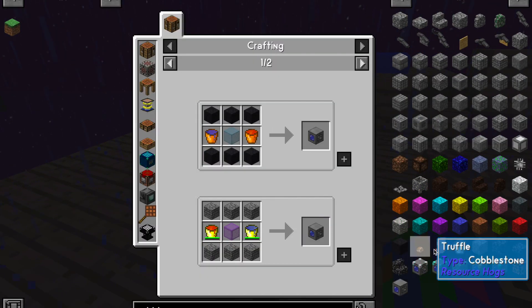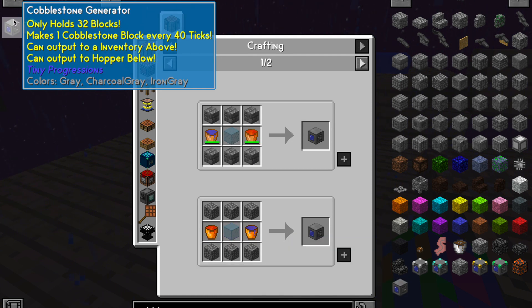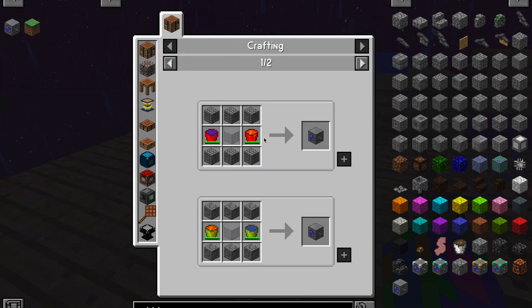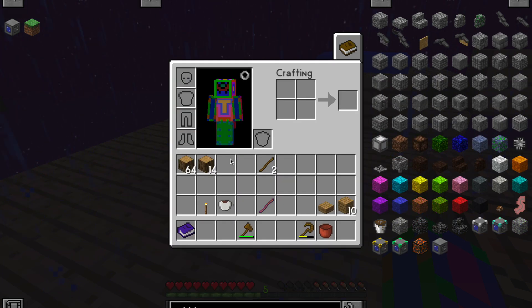So I won't have to get a bunch of cobblestone by making like 20 trees. What we need is 6 cobblestone, two buckets, and a glass.